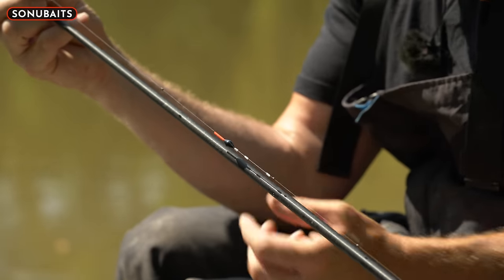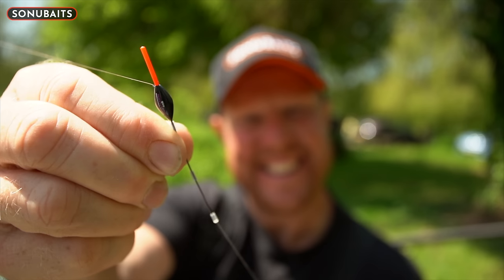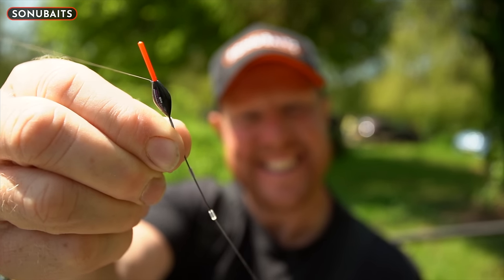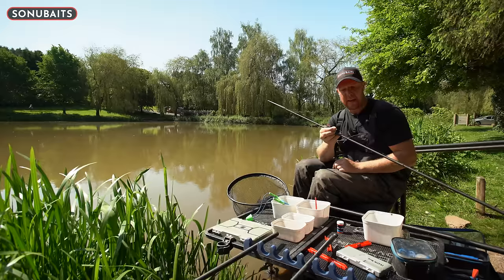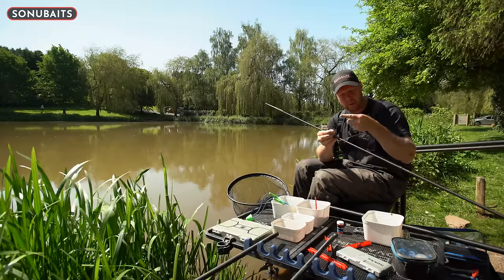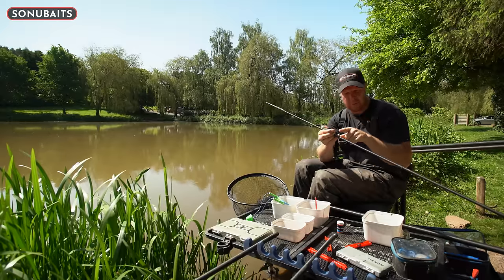Same elastic — thirteen-strength dura — and I've just got a tiny 4B8s F1 shallow float. Very important the float has a carbon stem, because when you're whacking the rig over and holding a tight line, it's just going to come through nice and slow through the water.